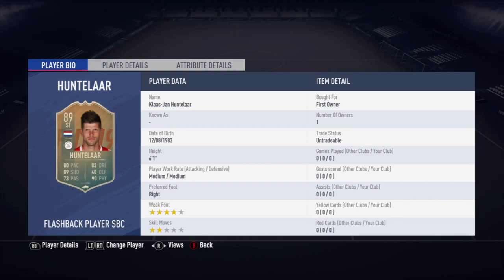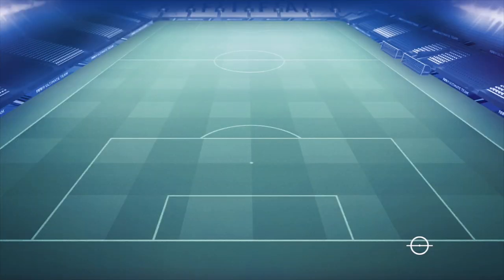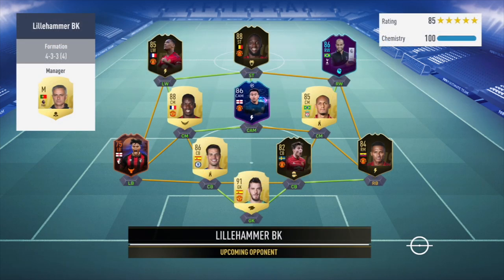The physicality is where it's next best at. He's got 99 strength, 88 aggression and 99 jumping. The biggest downfall on this card, personally, is the 68 stamina that he's got. That, for me, isn't good enough.